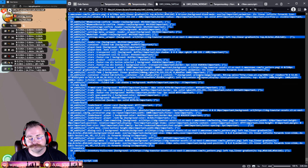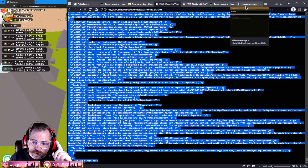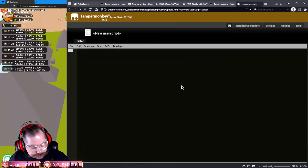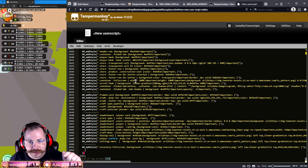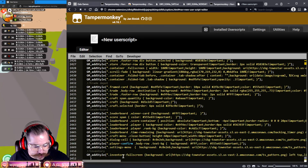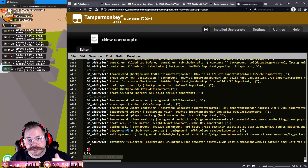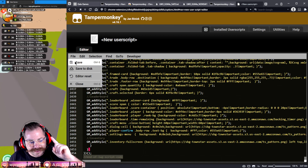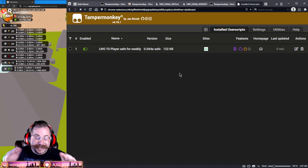Right-click and click Copy. Now go back to Tampermonkey — the new user script window where we made it blank. Right-click and Paste. All of that code is now in the Tampermonkey extension. You know you got it all because it says '// End of LWG Code' at the bottom. Don't close the window yet — go to File, then Save. 'Operation completed successfully.' That's it!